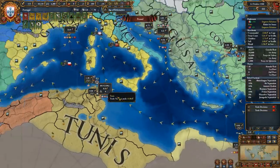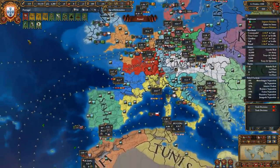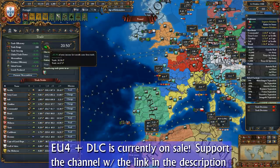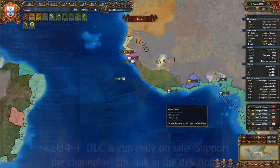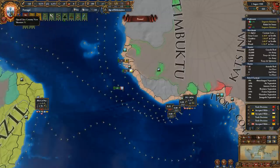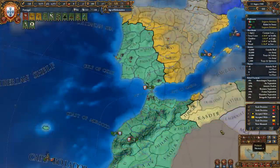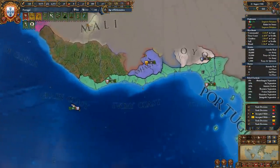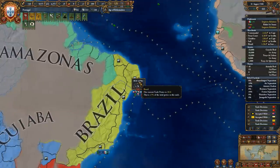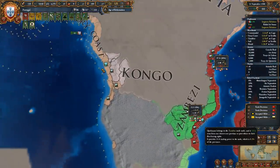To maximize your trade income, send as many merchants as possible to direct upstream trade nodes toward your capital or main trading port — you always collect automatically in your capital's node. The best placement is the trade nodes directly upstream of your capital. Playing Portugal or Castile, for example, whose capital is in the Sevilla trade node, you should direct trade from the Ivory Coast first, then from Brazil, the Caribbean, or the Cape of South Africa if directing trade from India or Southeast Asia.